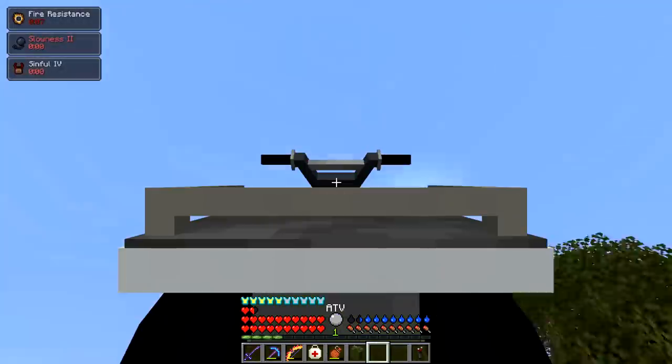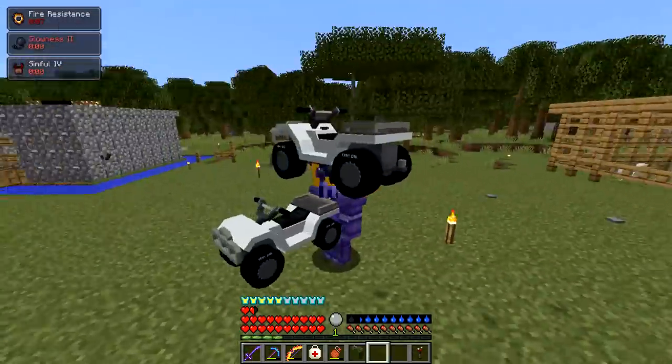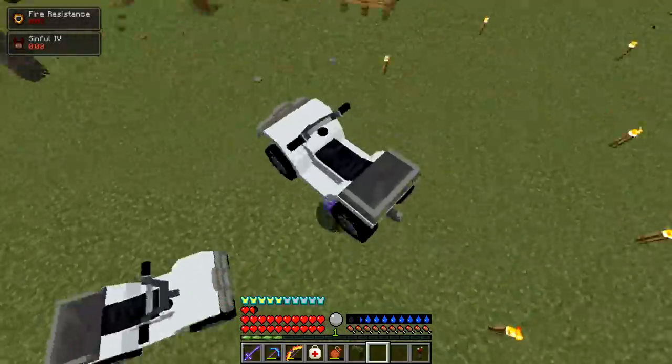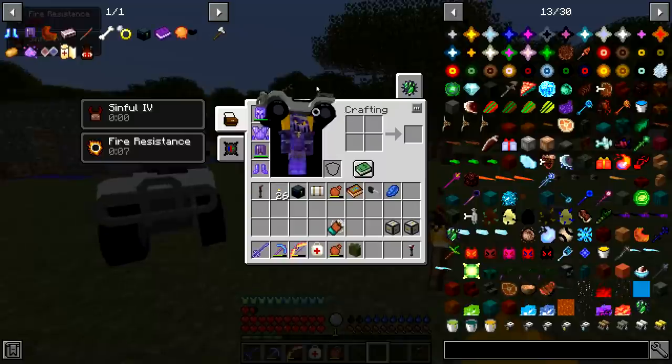When I shift right click it, I apparently pick it up — what the heck is going on? It's still on my head too. Did I just duplicate the vehicle?